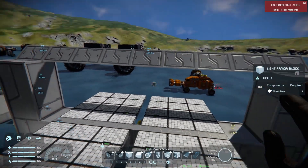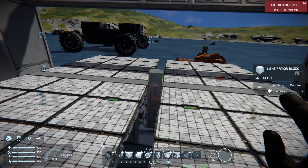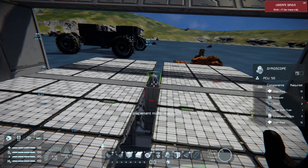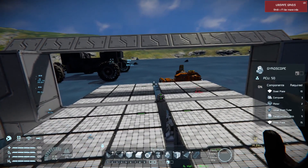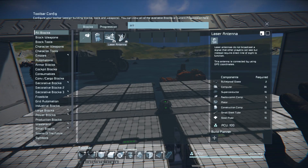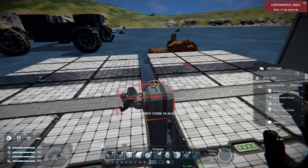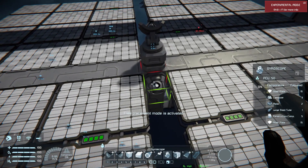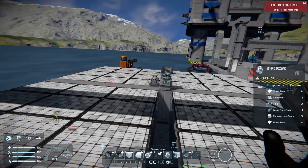That is the middle of it. We'll put things like a gyro and a remote block on it. I want to put the gyro on top - no subgrids because that will cause drift. The antenna can go in the middle. There's no small grid version of the antenna yet, which would be cool. The gyro goes there, then we'll need a battery for storing power.